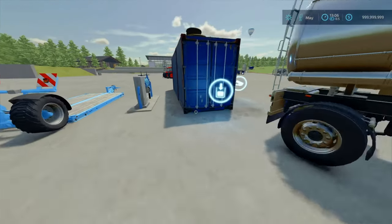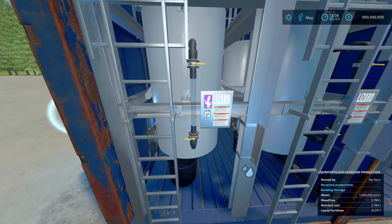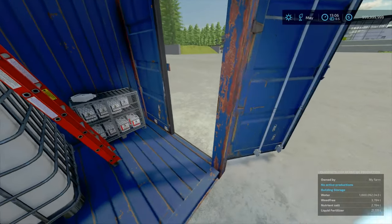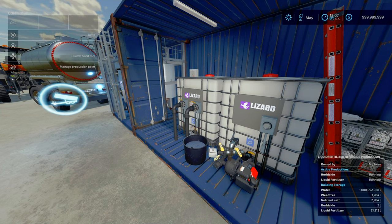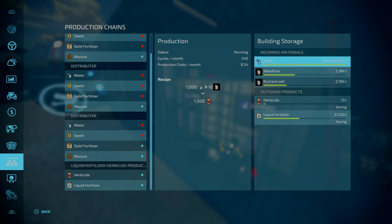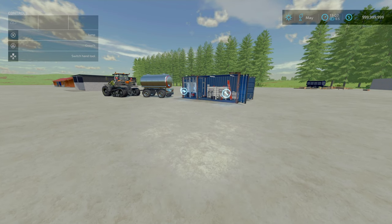With the free water set up, you just add the weed-free and nutrient-salt. That is absolute incredible value. That is the Liquid Fertilizer and Herbicide Production by DS Power.